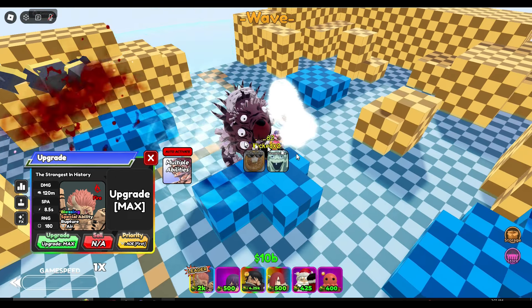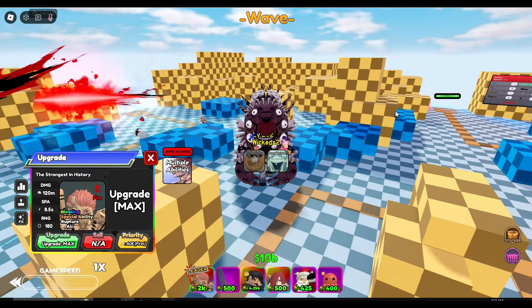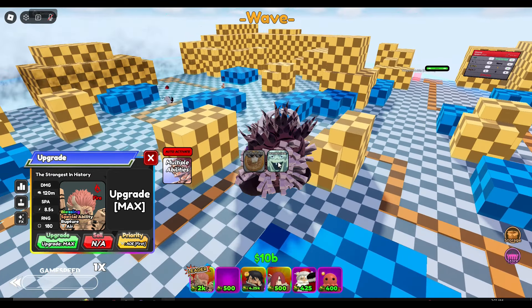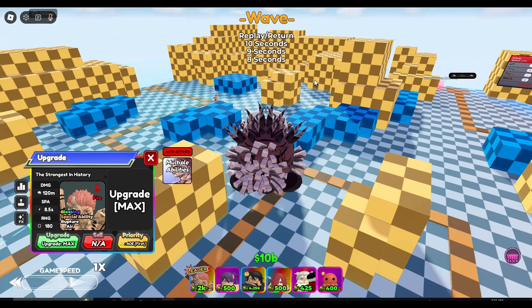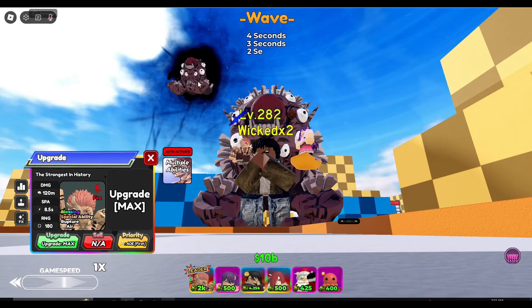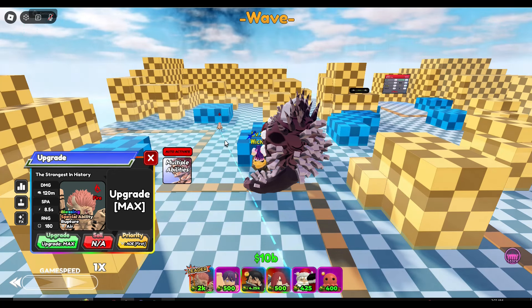I've seen my friend use this ability already — it does damage to the tower. I should have brought a healer, but let's see what it does. He just one-shot it! He's also doing 120 million damage — what the hell! Yeah, that's basically it: he does a lot of damage.